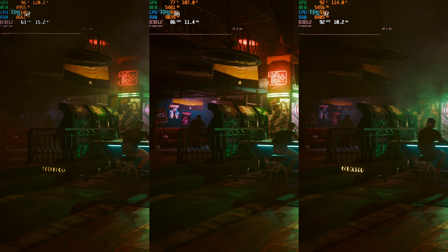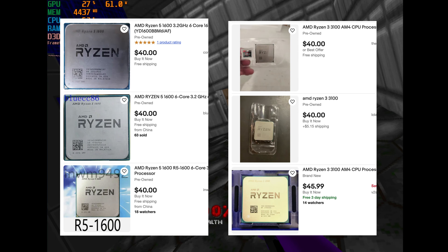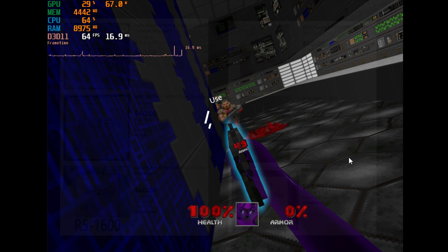Today I stand by my recommendation, as prices have leveled out with the 1600 coming in at $40 now, while the 3100 has dropped in price and is available for the exact same money. This is a no-brainer for the quad-core Zen 2 chip as a budget option. A number of folks in the comments mentioned overclocking, which is an excellent point. If you base your cheap Ryzen build around an overclocking-capable B450 motherboard instead of the slightly cheaper A320 or A520 boards, both the Ryzen 5 1600 and Ryzen 3 3100 are quite capable overclockers, thanks mostly to both processors being artificially limited to fill the absolute rock-bottom lowest tiers in AMD's product stacks, giving them atypically large overclocking headroom on AM4.